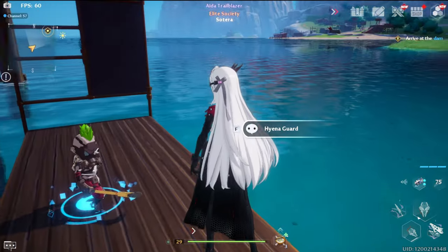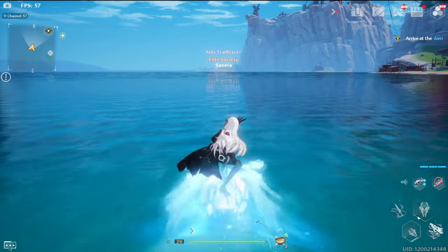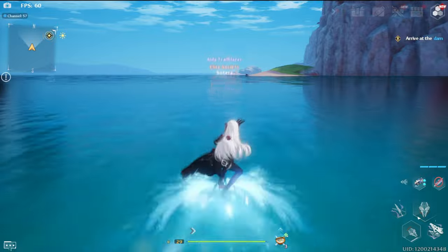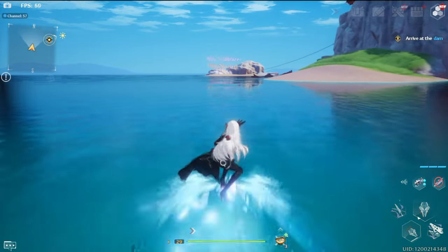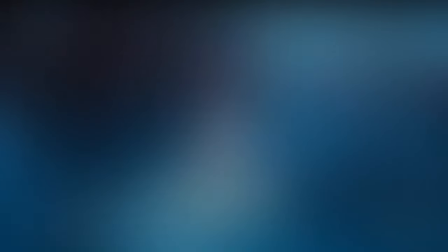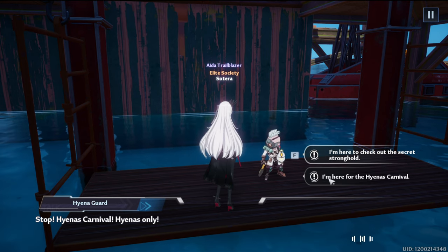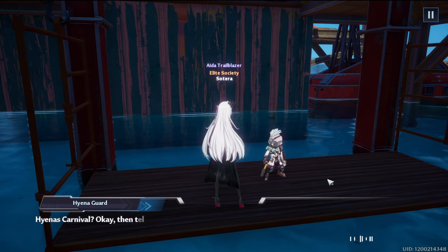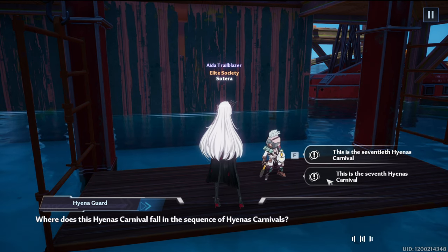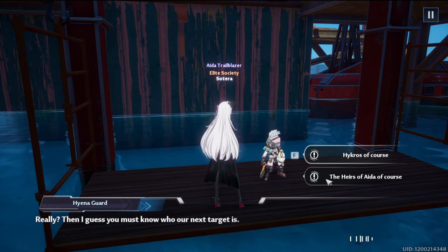The next rig is located far northwest of Navia. Once you arrive, speak to the guard. The correct answers are: 'I'm here for the carnival,' 'Hyena Queen,' 'This is the seventh Hyena Carnival,' and 'The Heirs of Ada, of course.'